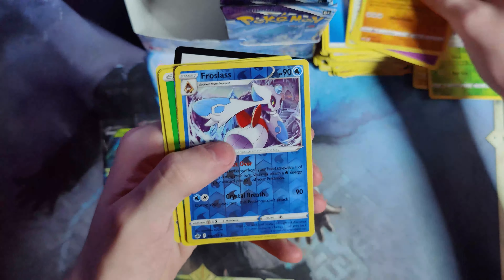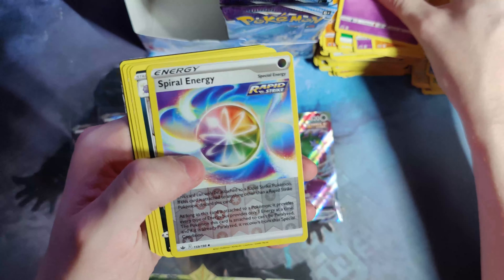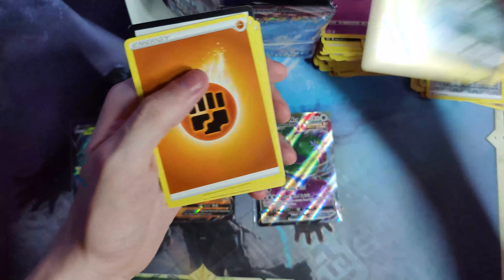VMAX Tornadus — alright, I did need this one. Sick, let's go. Versaul of Spiral Energy — don't know if that's a playable card or not, too lazy to read the long text box. Reminds me of a Yu-Gi-Oh card with that much text.